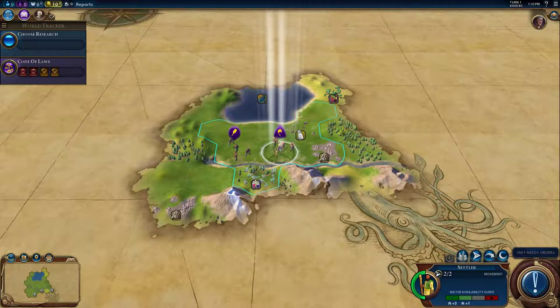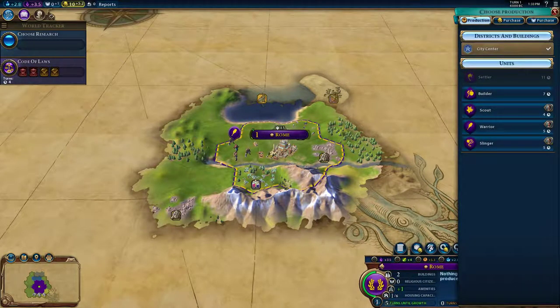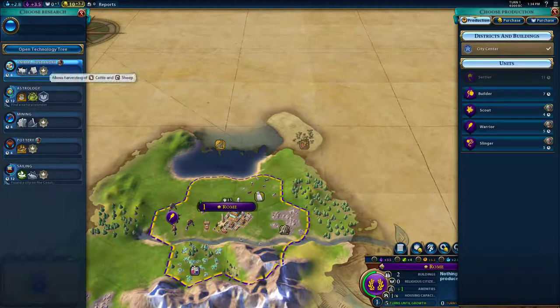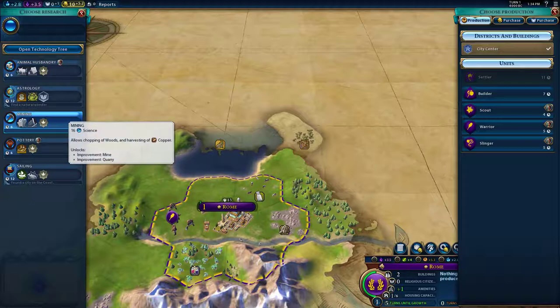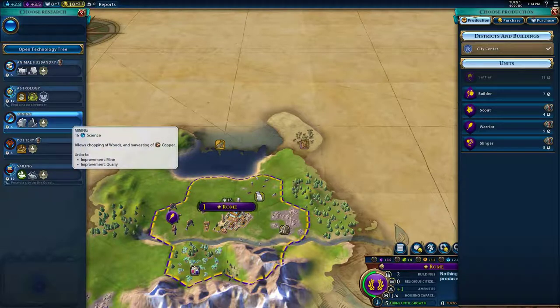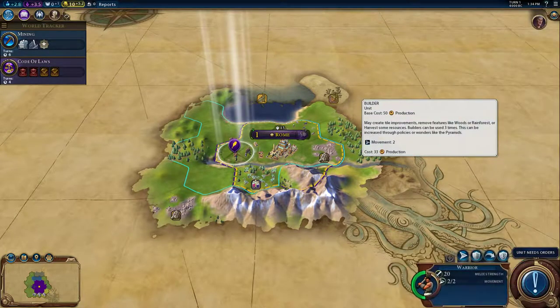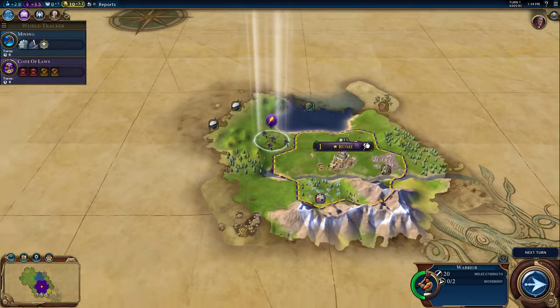I think I'm going to go ahead and settle right here. The builder's going to take seven turns. I'm going to go with mining, then produce a builder, and explore a bit with our warrior.